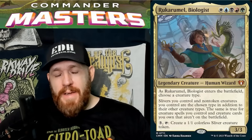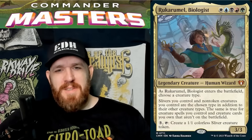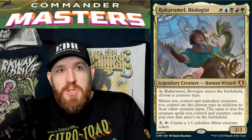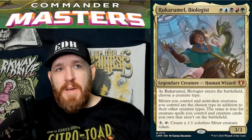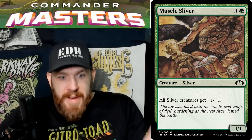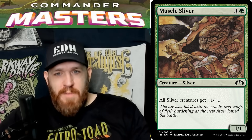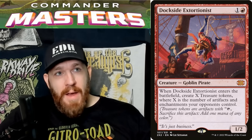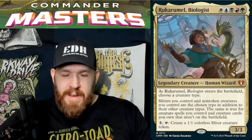The other thing I don't love is that you can just name Sliver — which makes all your other non-token creatures into Slivers too. So I can take really good goodstuff creatures and name Sliver with my commander. I can throw in Esper Sentinel, name Sliver, and it gets all the Sliver buffs. Or Dockside Extortionist — I might want that in a Sliver deck anyway, and now I can turn it into a Sliver and it becomes giant and scary.